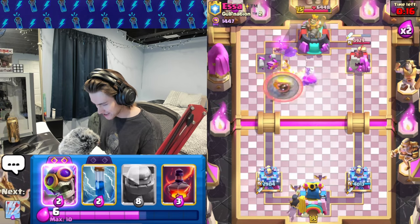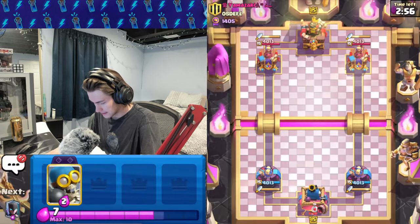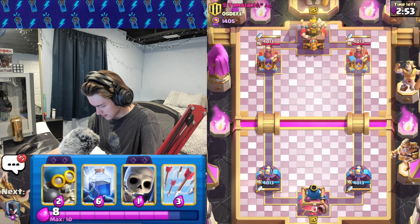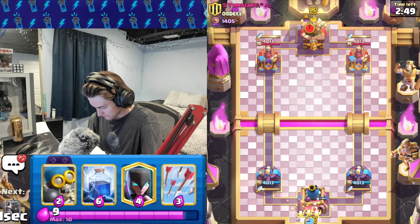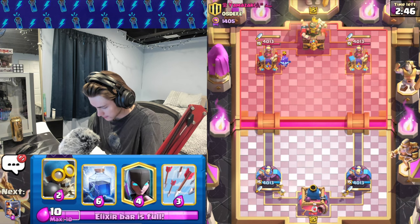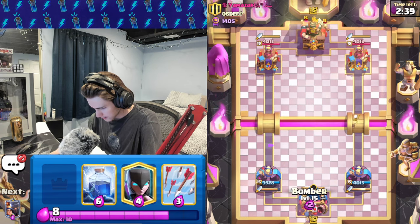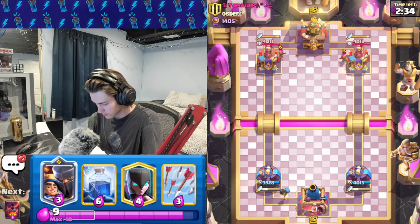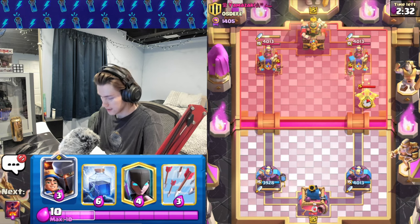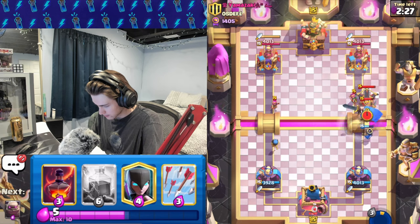All right, we got Yamazaki — good luck. Let's just cycle our skeletons. Is this going to be that princess deck or is it going to be expo? I think it's going to be expo. When you see archers, prepare for expo — there it is. Let's pop our ability; hopefully it takes out that archer — it does.